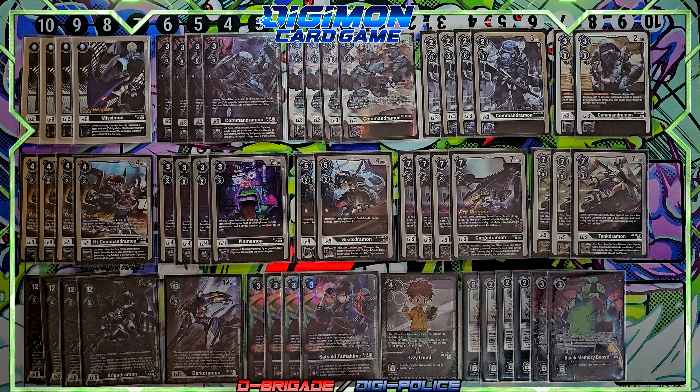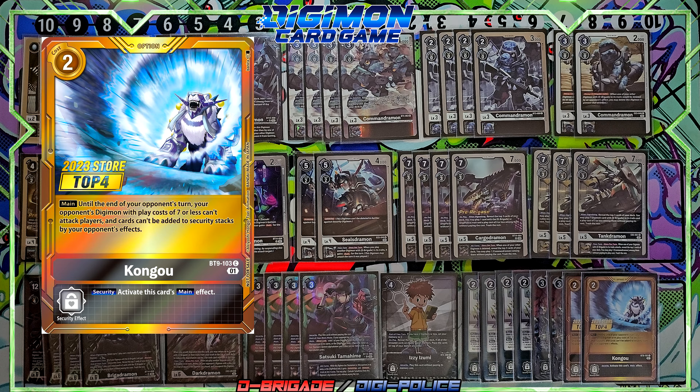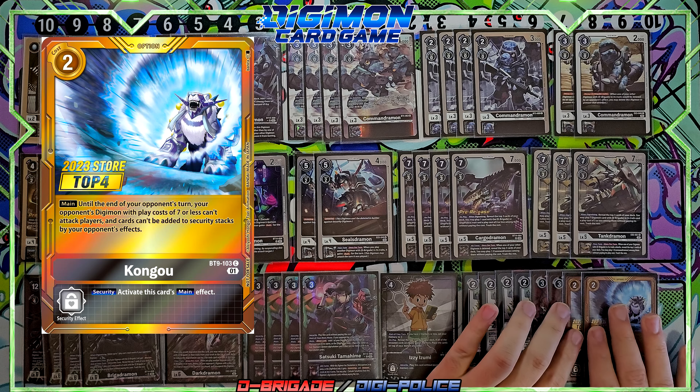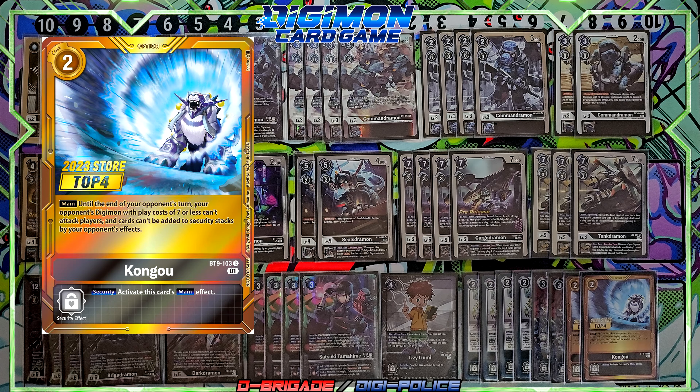To counter yellow vaccine — which you're probably going to see everywhere this format in BT14 — I run two Kongoo. The security effects are going to be ridiculous this format. Until the end of your opponent's turn, your opponent's Digimon with play cost seven or less can't attack players. This also counters D-Brigade and Lugamon mirror matches. Additionally, cards can't be added to security stacks by your opponent's effects — a great way to stop Blooga, Yellow Vaccine, and mirror-match D-Brigade.